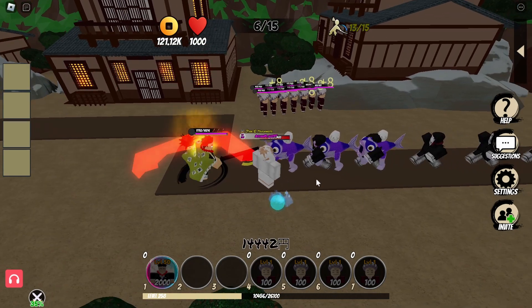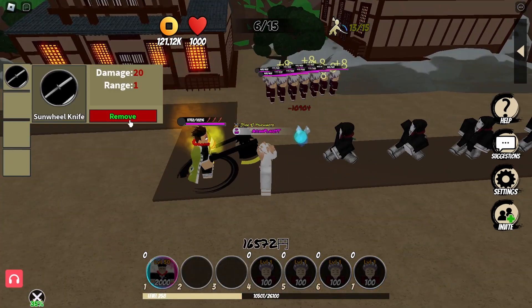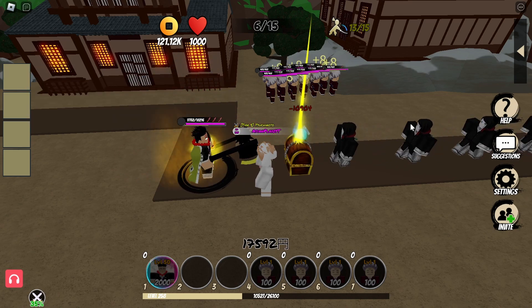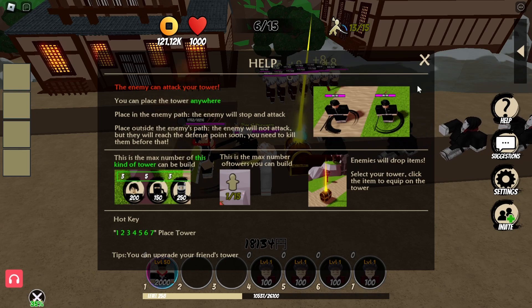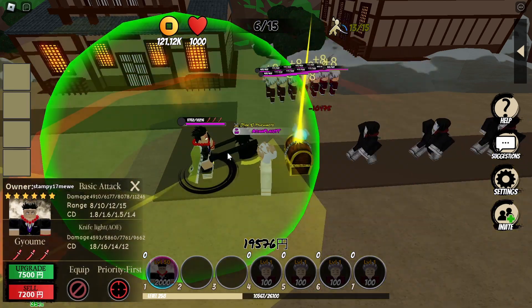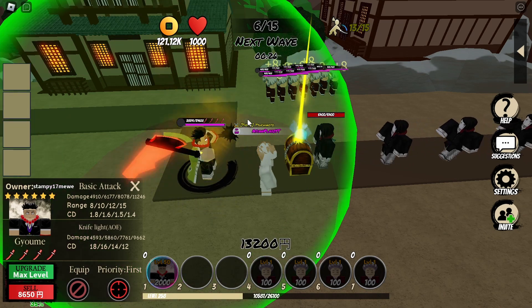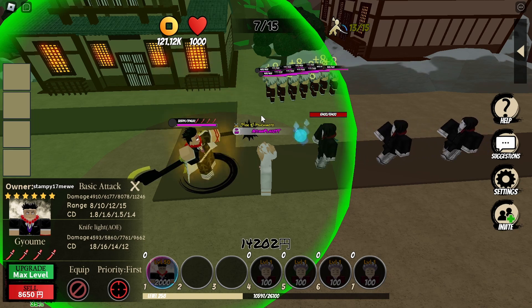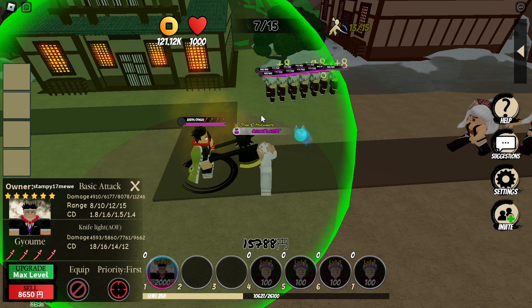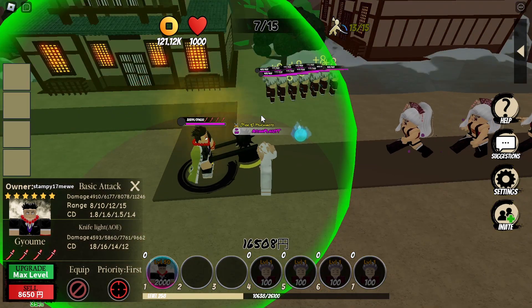Let's check out his skill and then upgrade him to the max. We got a damage drop — enemies will drop items or whatever that thing is called. Let's finish his upgrading with 7.5k, which brings him to 11,246 base attack damage, range 15, cooldown 1.4. His skill knife light AoE goes to 9,662, cooldown 12.